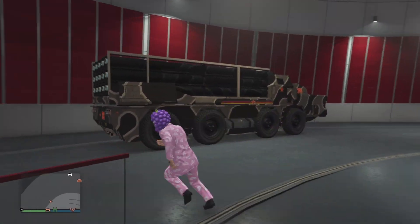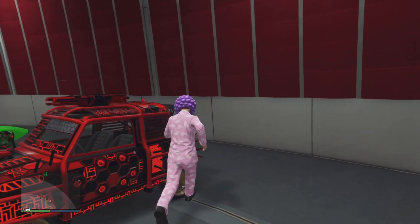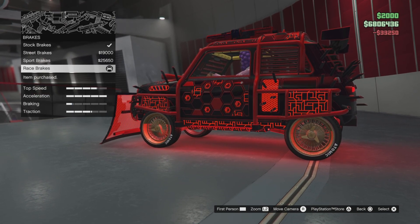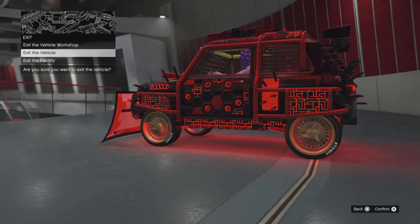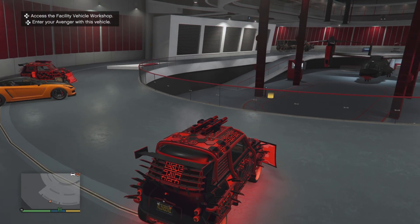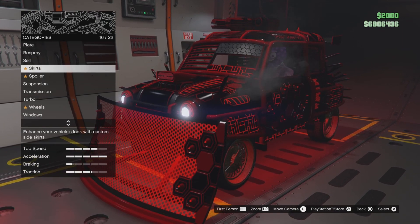Whichever method you use, once you're back in your facility all glitched out, make your way back to the vehicle you're duplicating. Hop into the vehicle and this time press right on the d-pad — again, right on the d-pad — and make one change to the vehicle, thus duplicating it. When I pan over to the left, you'll see there is a second Future Shock Issi but it will have the same license plate. If this does not happen and you see the car you duplicated over, hop back into the vehicle, press left on the d-pad to enter the Avenger, make one change, exit the Avenger, and your duplicate copy should be sitting right there in the facility.